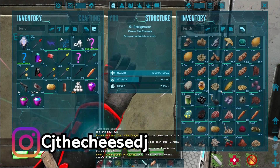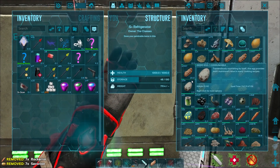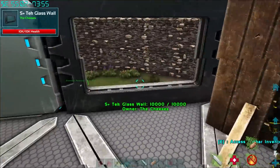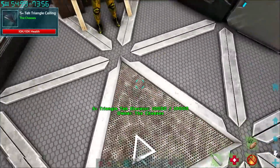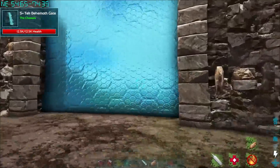We're gonna try and take on the Celestial Emperor today. I don't know how well it's gonna go because I'm pretty sure it has the capacity to pull us out of our demonic power-ups. We're gonna be using the Reaper Empress and also our demonic Parasaur. I'm hoping it'll be okay, I've got a couple of ideas.